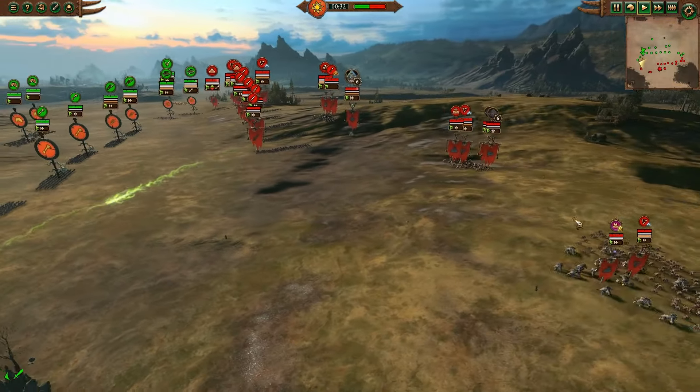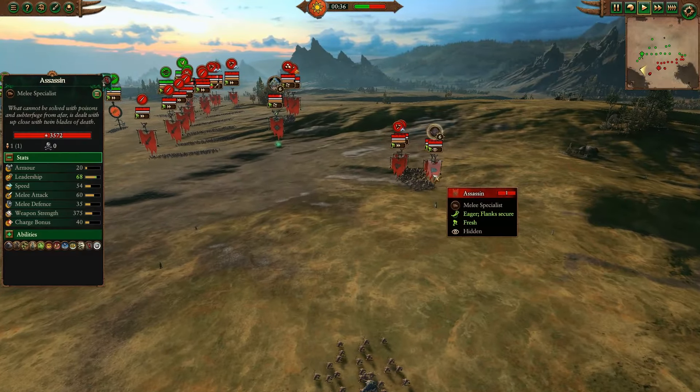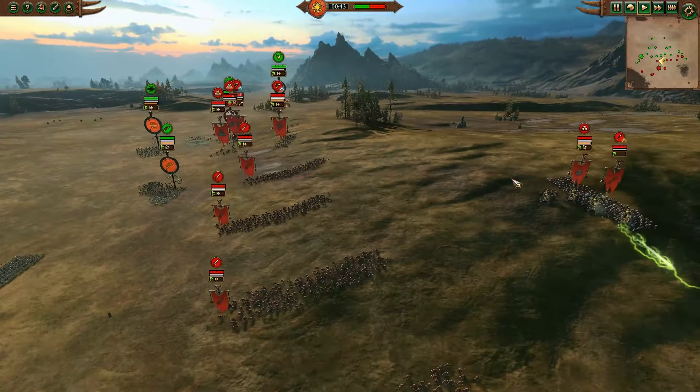The other side for the Skaven: five Nightrunners with Silver Chevrons, a bunch of Rat Ogres including the Pit Fighters of Hell's Deep, two Assassins, Ikkit Claw with Flensing Ruin, Howling Warp Gale, and Warp Lightning. Skaven Slaves, and Ikkit Zap Zap.